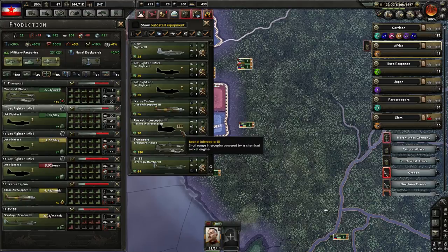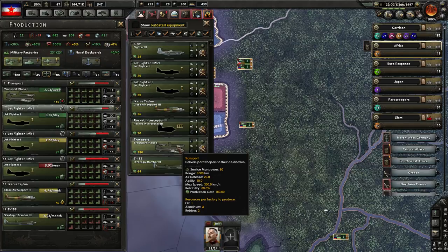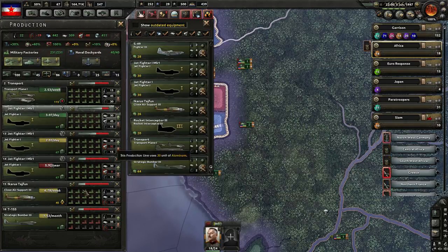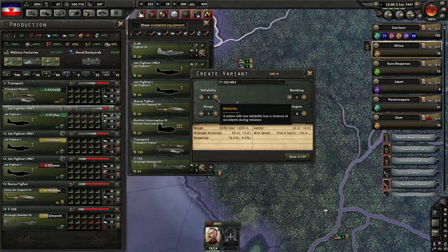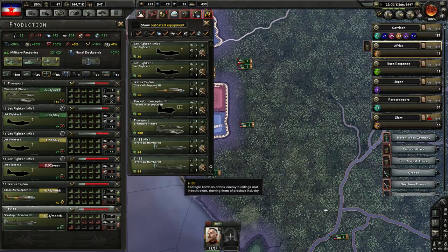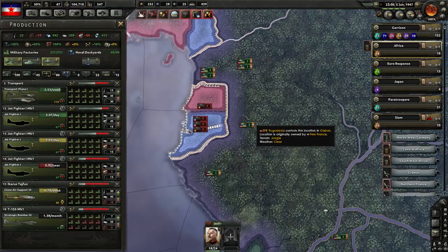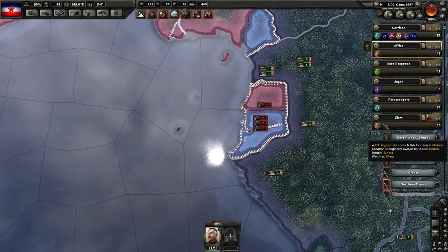We can do a pass at our strategic bombers instead. Speed and agility still very good. Improving range, bombing, and reliability - a lot fewer of them will die on takeoff and stuff like that. So you become the Mark I Strategic Bomber. Not getting a whole lot of those as is, but that's okay - that should all work out fine.